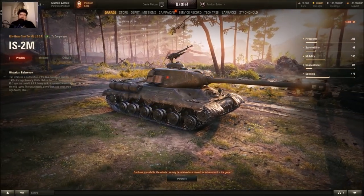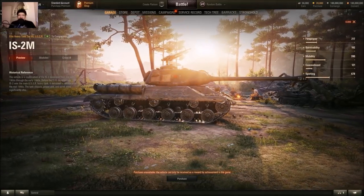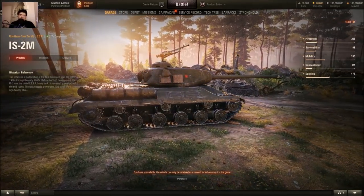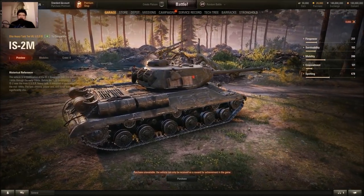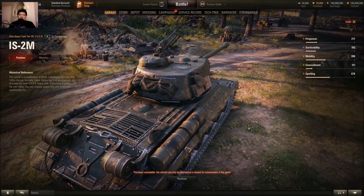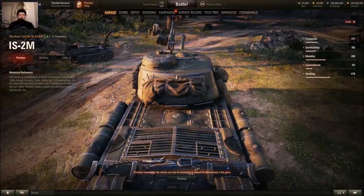There is only one hidden vehicle and that is the IS-2M. It is a modernization of the IS-2 and basically another premium tier 7 Russian heavy. Already have the IS-2 Berlin, so this is like that vehicle with space armor but slower, a little bit better accuracy, a little bit better aim time, but same DPM, same Russian view range, same armor mostly other than the side skirts.